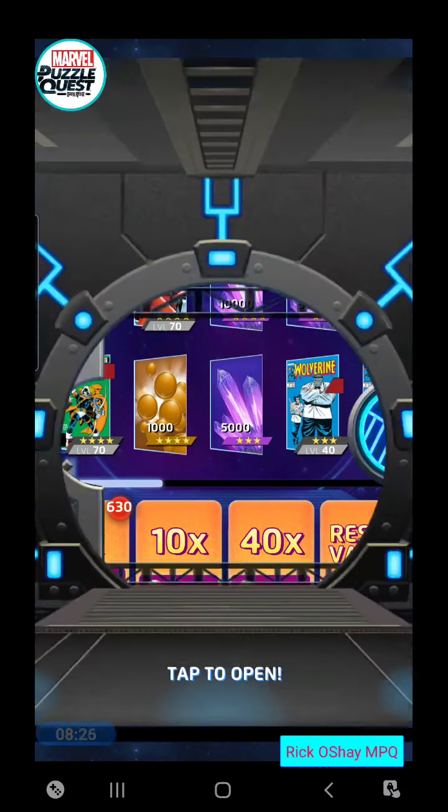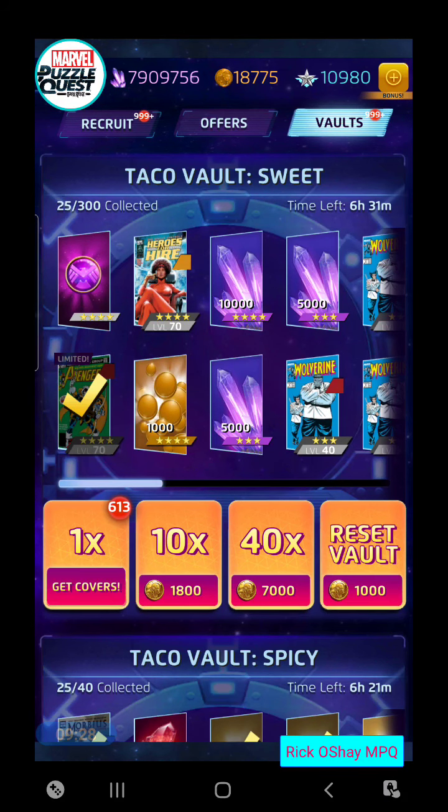25 draws is all it took to hit Taskmaster out of that vault — out of 300 items! The viewer luck, once again, is absolutely astonishing. I can't believe we hit it already. So what do we do? I've only taken out 25 items. There's still a latest Legends token in there and the hero points. That's an expensive vault reset at 1,000.